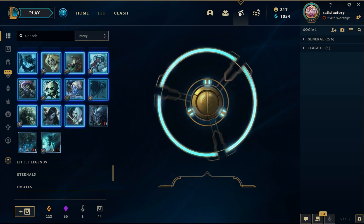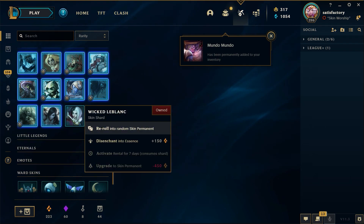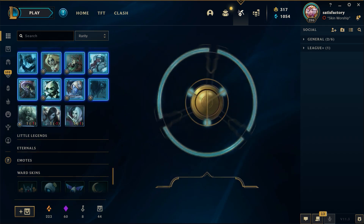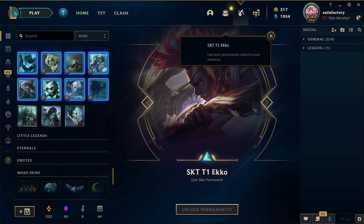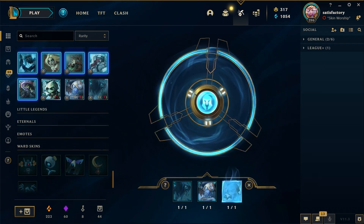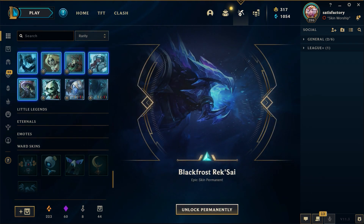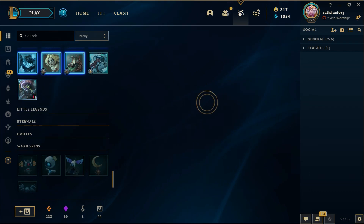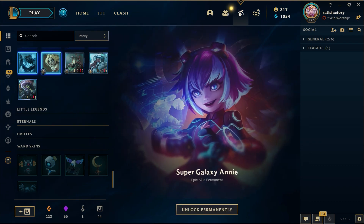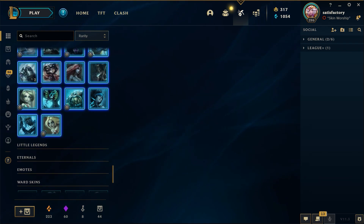Let's see what we can pull — these are the real pulls. Mundo Mundo Legacy — not bad. Legacies are good, I'll say it again. We're gonna pull a mythic, I'm telling you. Black Frost Braum — not bad. Ooh, Super Galaxy Annie — that's quite a nice looking skin!